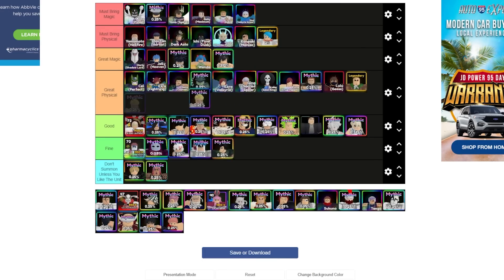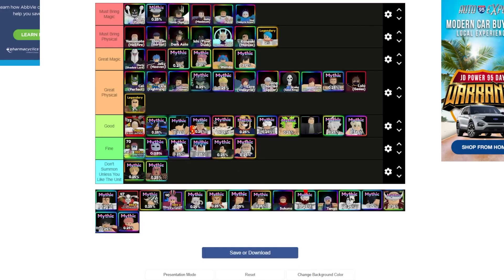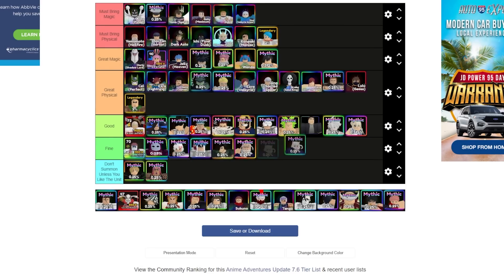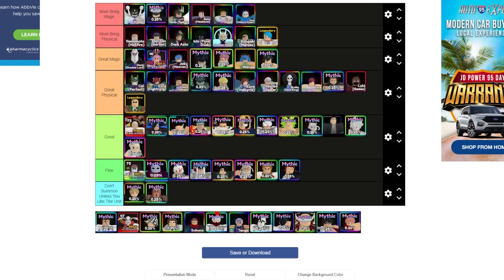Kent is a great physical user — definitely suggest getting him if you don't have him, but there are higher-priority units on this tier list. Natsu Lightning is a great magic user — he does fire damage which is amazing against ice units on the field. Yamamoto is also insane against ice units. Netero goes down to the fine category. Parona is a great magic user — not must-bring but great, her slows are amazing and you definitely want her. Pito goes in the good category. Rangoku is just fine.